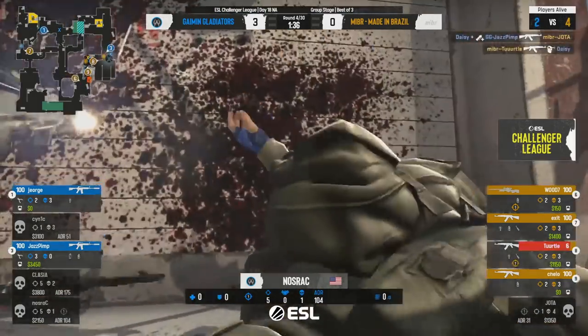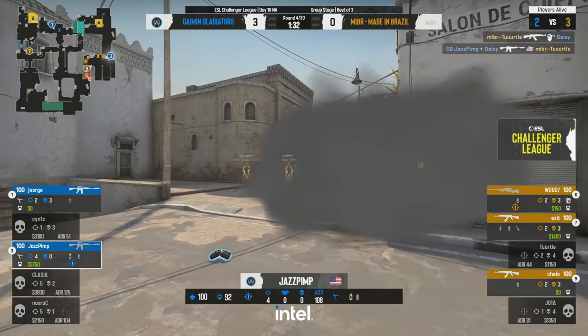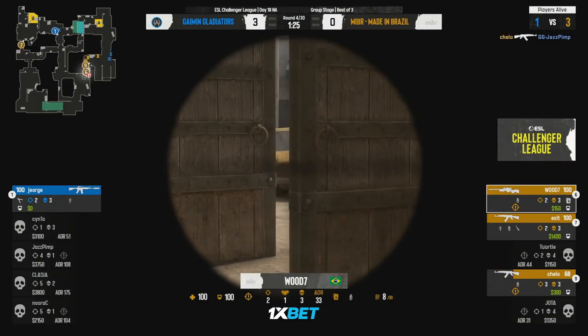They won't be able to get away unscathed. Carson does find a bit of a pick but it comes back the other way immediately. This long fight is proving costly for him. Gladiators try and hold on to the territory and he can do no such thing.